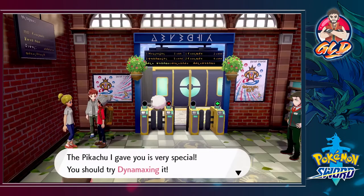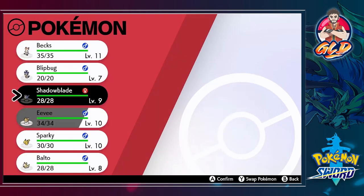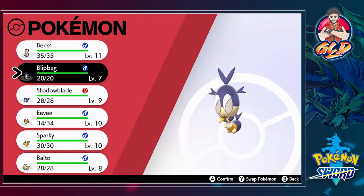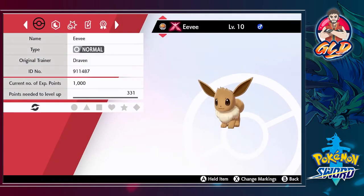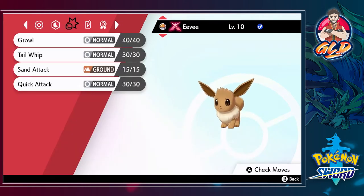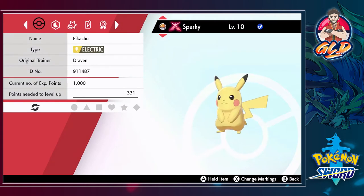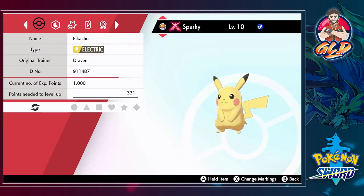Now let's talk about what's interesting about these two special Pokemon — Dynamaxing and Gigantamaxing. Certain Pokemon have new forms when they Gigantamax, and you can tell by the letter X next to their name. This Eevee is very rare and special, with the Adaptability ability. Sparky the Pikachu has Static. Once Dynamaxed, they transform into a different looking Pokemon form, which I'll show you later in the Wild Area.